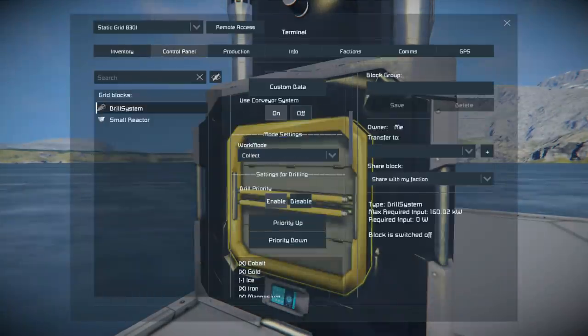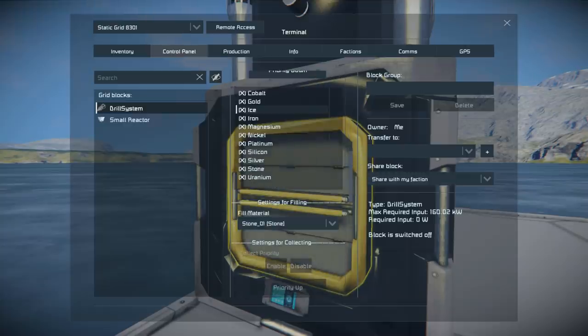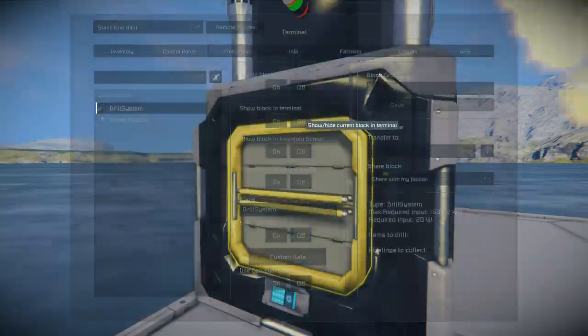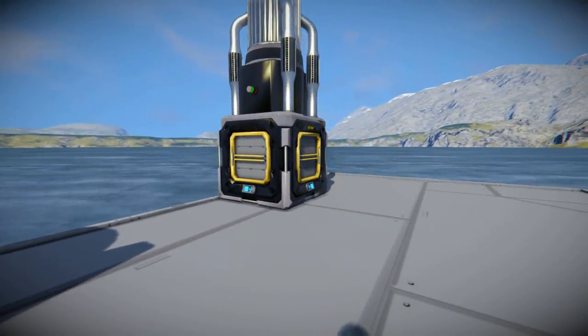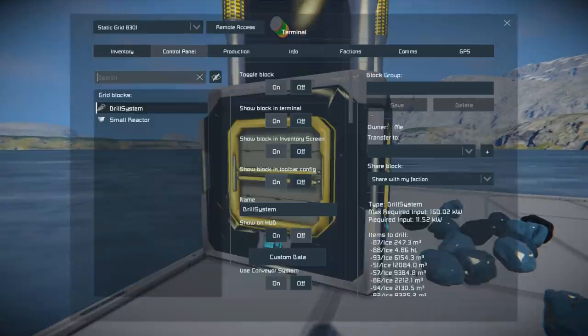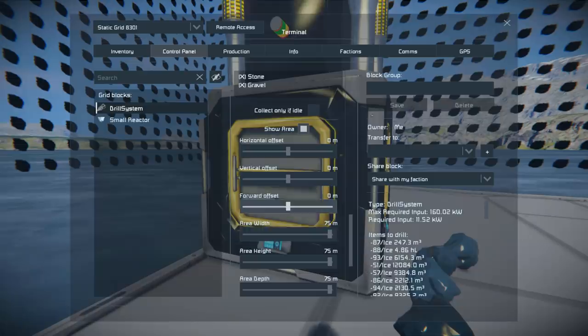The other setting is Drill. Drill is basically the traditional drilling we all know in Space Engineers — it will simply go and drill everything in the general area. It still abides by the priority list, but anything you disable — like ice — it will just create a floating object instead of collecting it. It will still drill out the area but only collect the stuff you want. It's now just creating floating objects of ice because I don't want it, and it'll keep going until the predefined area has been fully mined out.